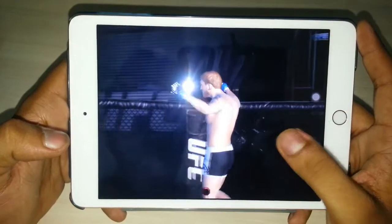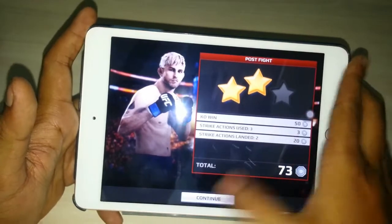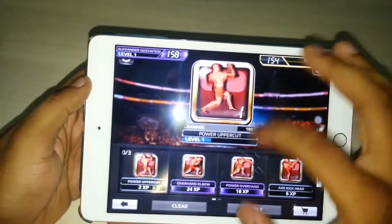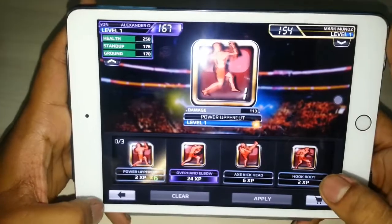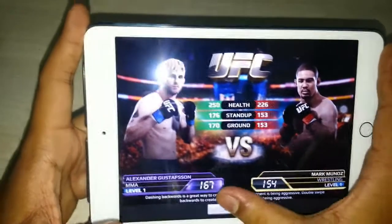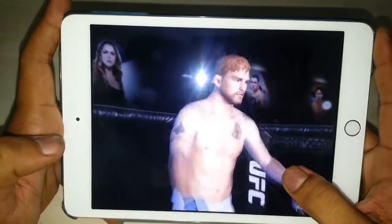After knocking out the opponent, you earn points and complete challenges. Moving to the next fight against Mark Munoz, you can train before fighting — I'll improve my power uppercut. After training, my attributes increased to 167. Every player's style has been accurately copied and applied in this game; it feels very realistic.